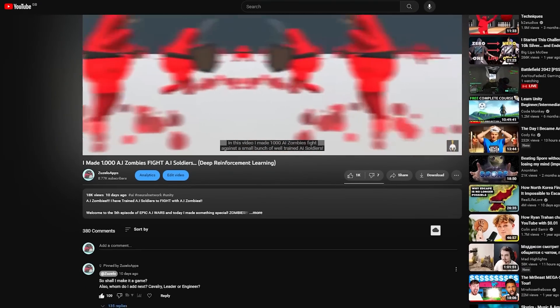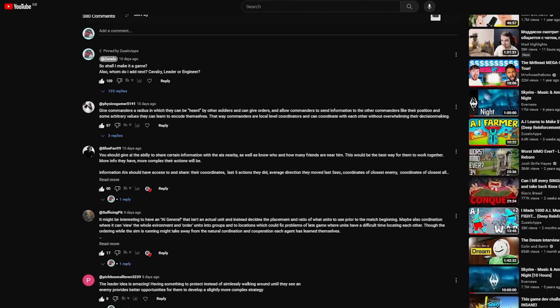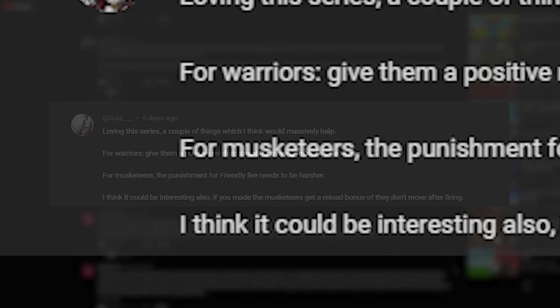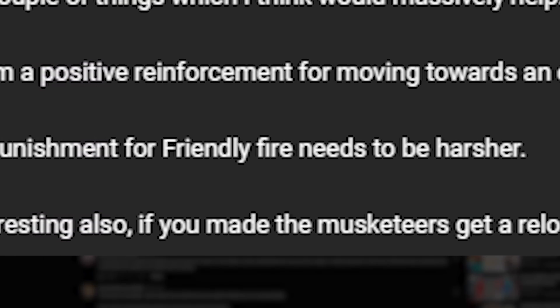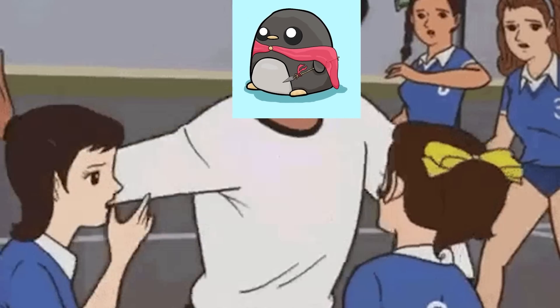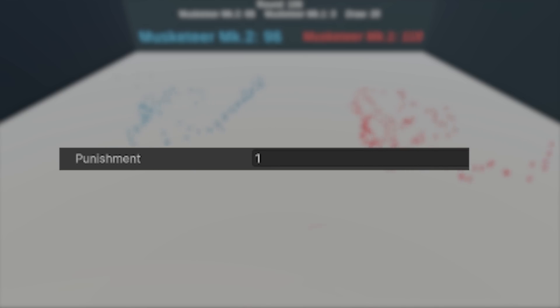One of the first suggestions I implemented was from Axis, and it reads: for Musketeers the punishment for friendly fire needs to be harsher. I always said — if punishing doesn't work, just add more punishment. So I increased the value by about three times.